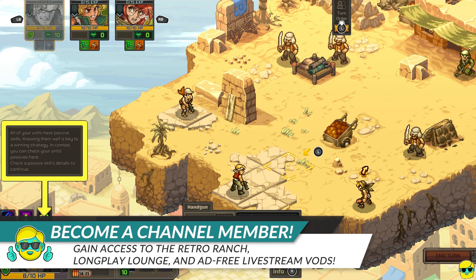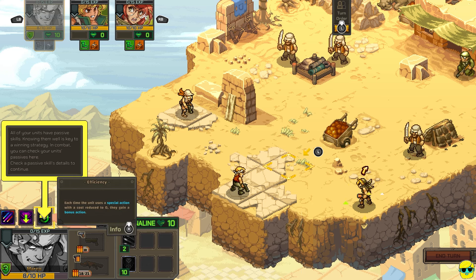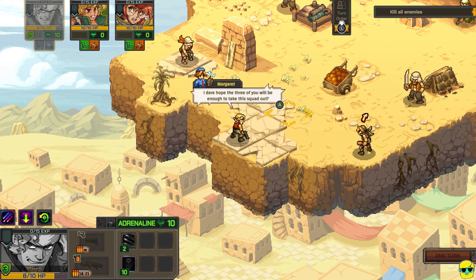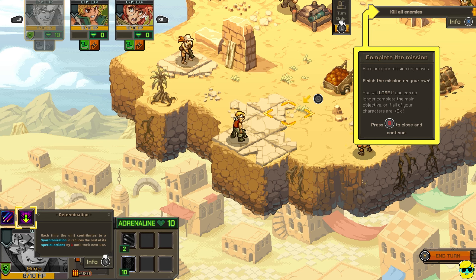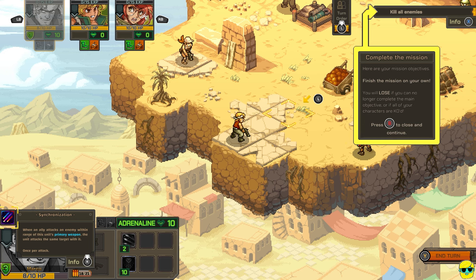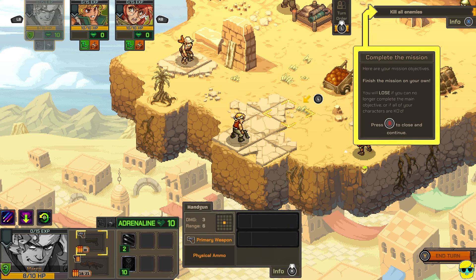All of your units have passive skills — knowing them well is key to a winning strategy. In combat you can check your unit's passives here. So I have Efficiency, which says: each time the unit uses a special action with a cost reduced to zero, they gain a bonus action. Determination says: each time the unit contributes to a sync, it reduces the cost of its special actions by one. And then this just gives you a sync. So my special actions — I don't know how to reduce it to zero, but that's interesting.